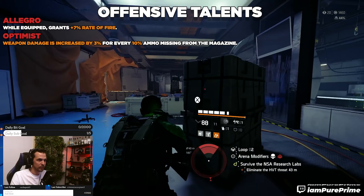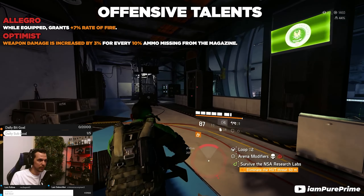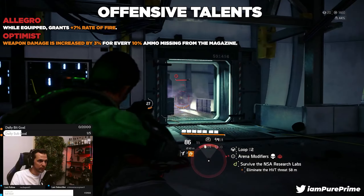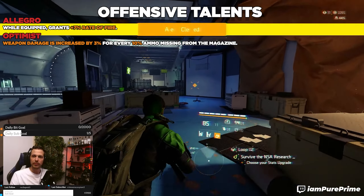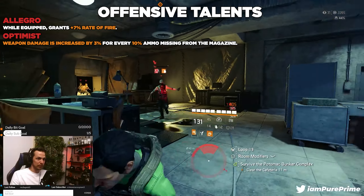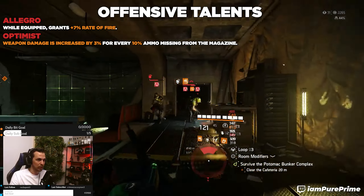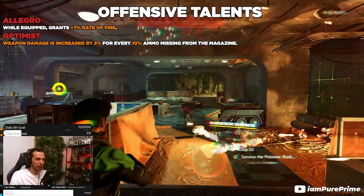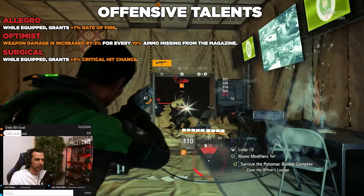The second choice is optimist — weapon damage is increased by 3% for every 10% ammo missing from the magazine. This is a very very good talent because you're always firing and reloading, so you'll always get that extra damage output. The only downside is if you combine it with the exotic talent bullet hell — optimist will fall off because you won't have to reload, so there's no missing ammo from the magazine.